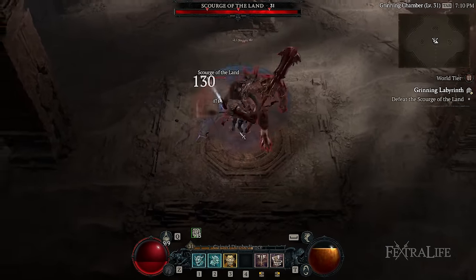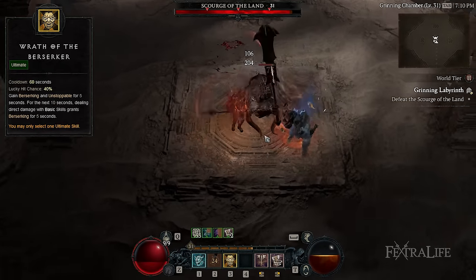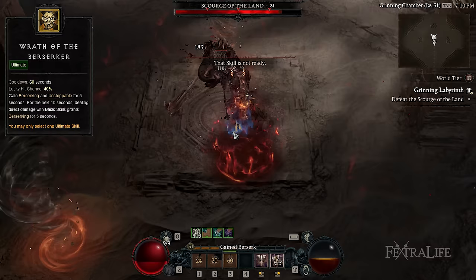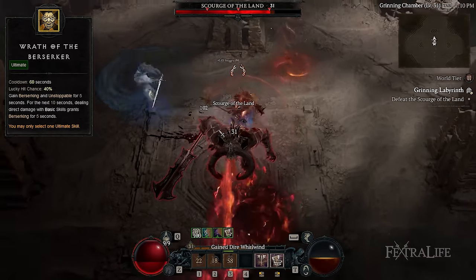For elites and boss fights, you can activate Wrath of the Berserker for an even greater boost in damage and movement speed. Since Shout skills have a limited duration, you'll need to manage them depending on the situation that you are facing.